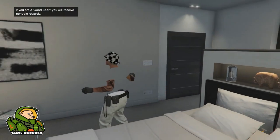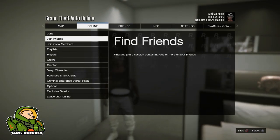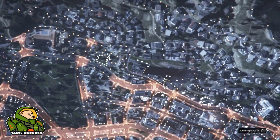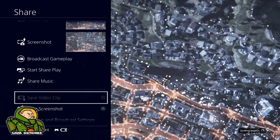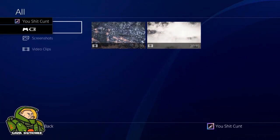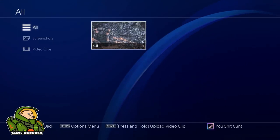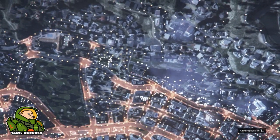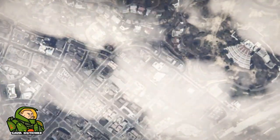So guys, this is where the glitch starts. When we're back on our main character, all you need to do is click pause, go to online, and then leave GTA Online. From here, if you're on PlayStation, hold the options button and save the video clip. On Xbox, you're going to want to find a way to suspend your application. For PlayStation, click your PlayStation button, go to capture gallery, and find that video clip you just saved. Click pause on it, hover over trim, then double tap your PlayStation button — then double tap again to make sure you're hovering over trim so that step is ready when we get to that part.